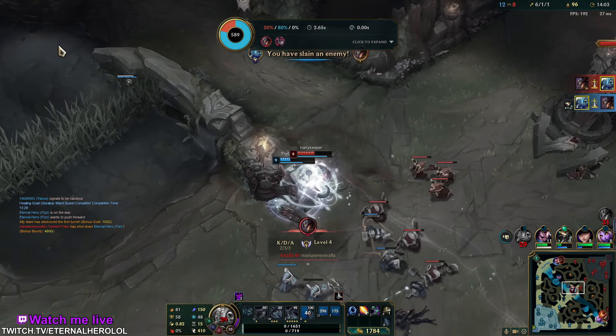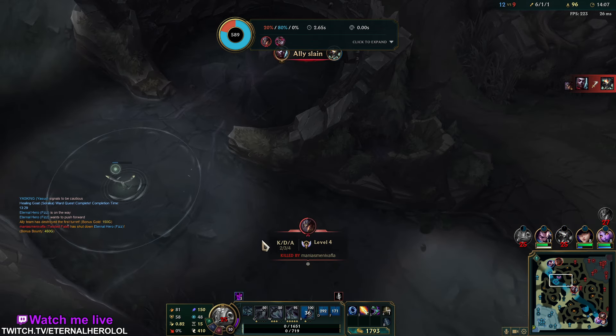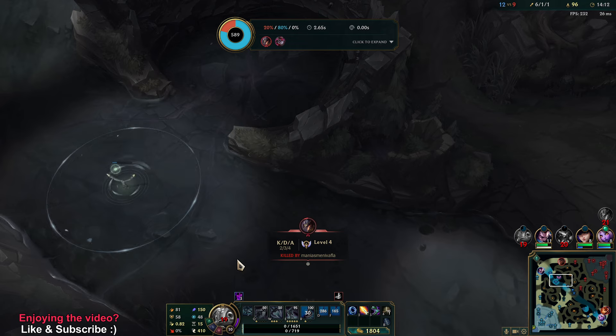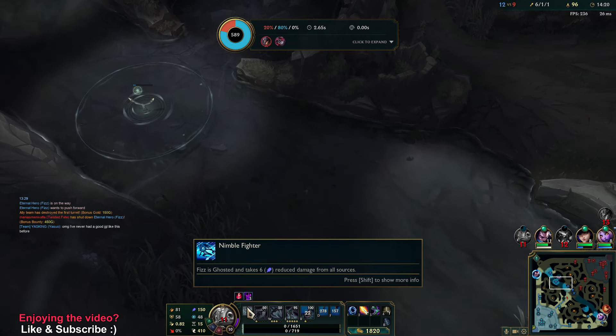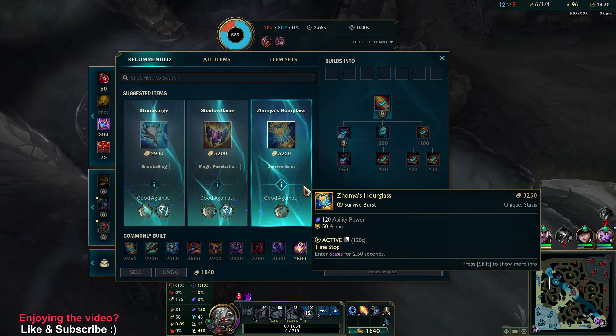He's dead because of the other part of your W, which causes your enemy to bleed, taking magic damage over 3 seconds. And for your passive — it makes you ghosted, which means you can ignore minion block. You also take reduced damage from all sources, which scales with ability power.